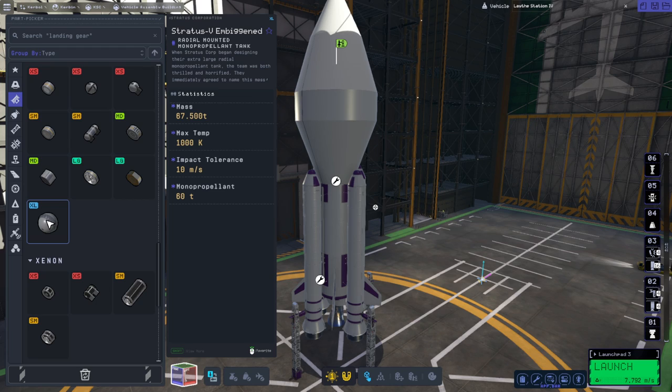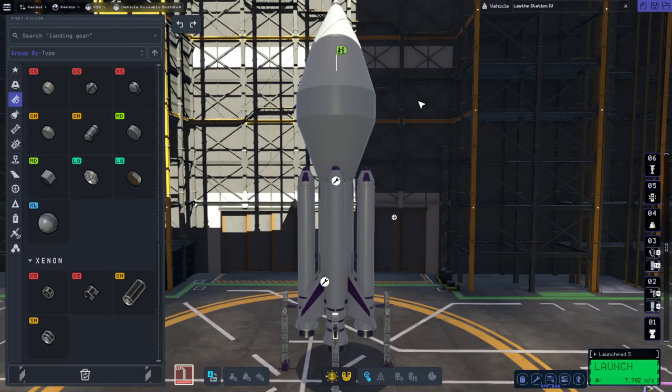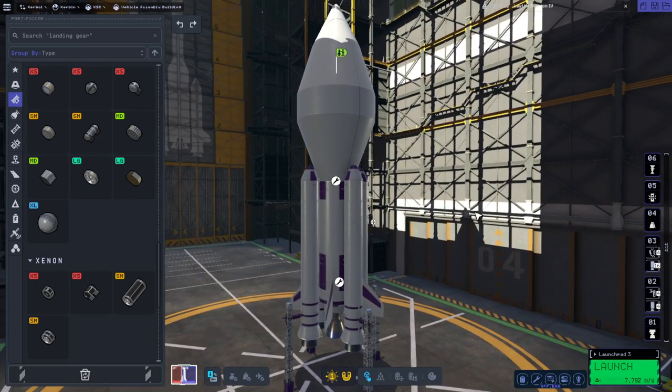The big tank here was 67.5 tons. But this engine could probably push much more than that — we could probably push two of those instead of just one without any trouble. In space, you don't need a high thrust-to-weight ratio anyway. So we could probably launch more than this, but we'll see how much we reach Lathe with.